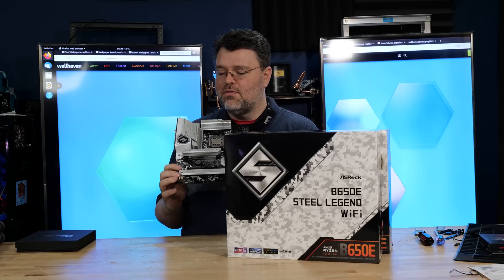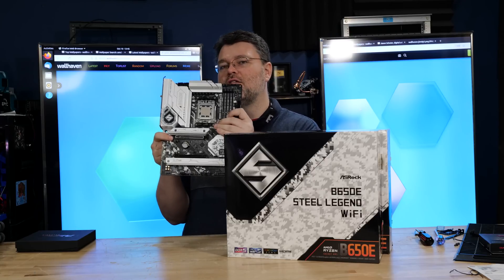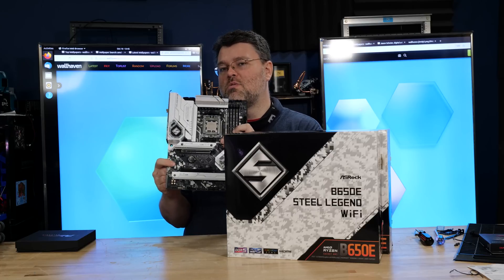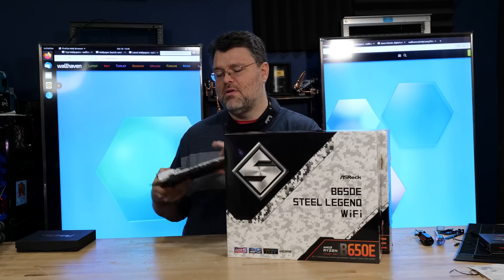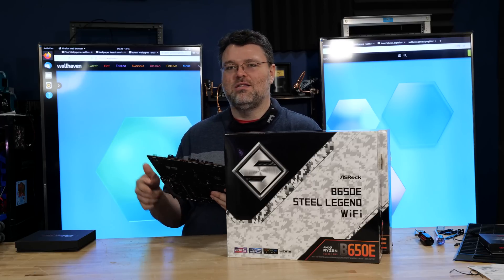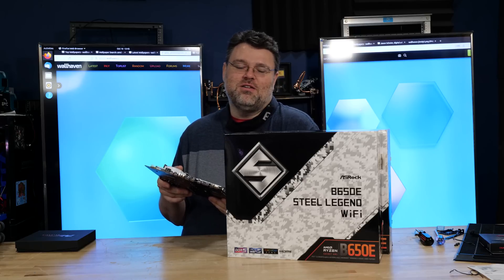I really wish the x4 slot were at the bottom of the motherboard, because if you've got a really large graphics card it's going to block that slot. A triple-slot GPU would work, but if you've got a quad-slot or three-and-a-half slot GPU, you won't be able to use that physical slot. That's a problem facing micro ATX motherboards as well — even if there's a slot at the bottom, on micro ATX it's all GPU, all the time.